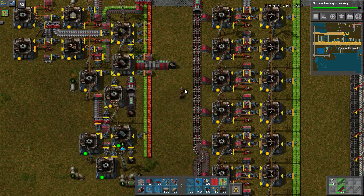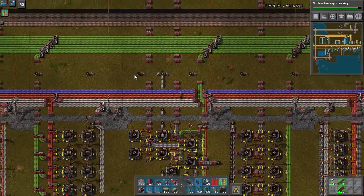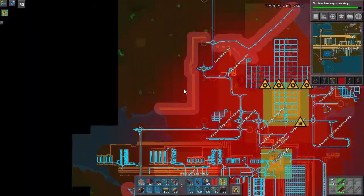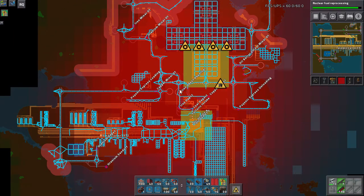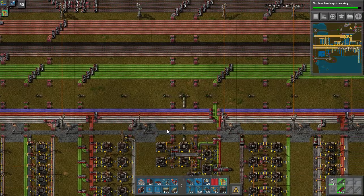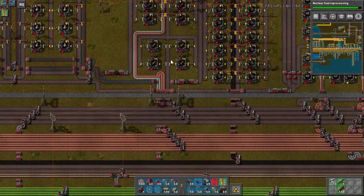Blue splitters — actually no, I'm gonna keep two stacks of those on me and start upgrading things to blue splitters, things that need blue splitters anyway. Alright, what's next on the agenda? I don't know — I've got to fix my system, my ore system. I'll probably have to scribble down what I need to do for it.